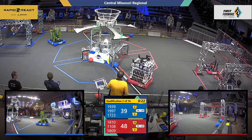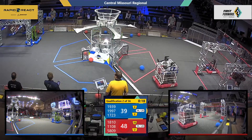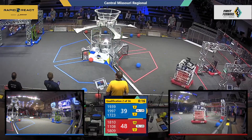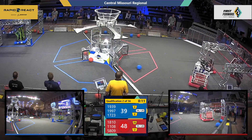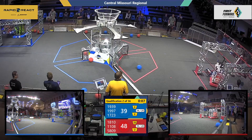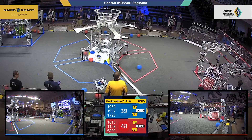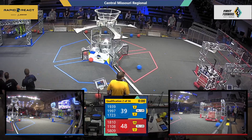That's 19-39 right next to them with a speedy climb up to the mid rung, now going to the high. FBI, their partner, going to grab on here now to the mid rung. All three blue alliance robots are up. Red alliance looking to do the same — it is 11-08 all the way to the traversal. 18-10, will they get on right before the buzzer here with two seconds left?